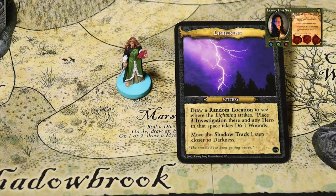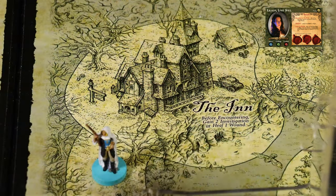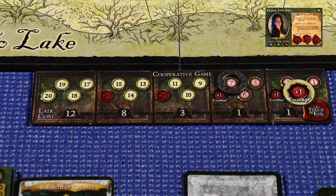She rolled a one, so she has to resolve a mystery card. She draws Lightning: draw a random location to see where it strikes; place three investigation there and any hero in that space takes D6 minus one wounds; move the shadow track one step closer to darkness. Drawing a lair card for the random location - it's at the inn. No one is there, so three investigation are placed at the inn. The shadow track moves down to 7. We're quickly running out of time and need to bring this creature to a showdown soon.